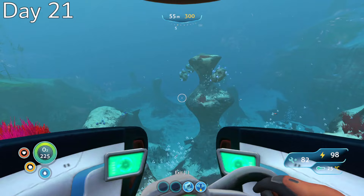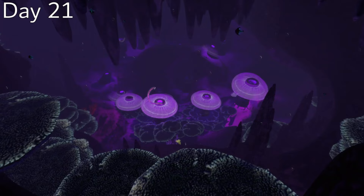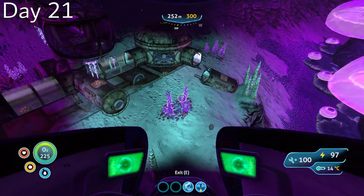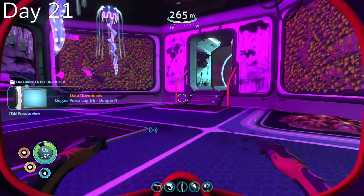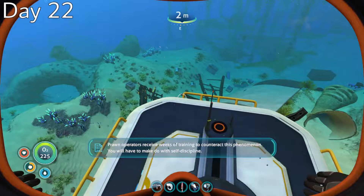Day 21, I decided to make for the Jelly Shroom Caves. I wanted to make some progress on the story, I needed magnetite for some vehicle upgrades and scanner room modules, and there was a chance of finding nuclear reactor fragments near the Degasi base. I cautiously made my way into the caves, wary of both the crab snakes and the drooping stingers. I found the Degasi base, grabbed plenty of magnetite along the way, and got the coordinates for the final base in the deep Grand Reef. Although I wasn't able to find any nuclear reactor fragments, I did scan the water filtration system.